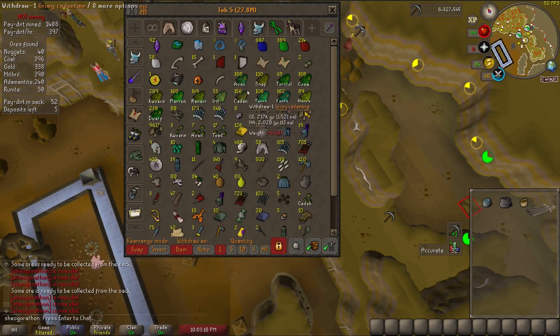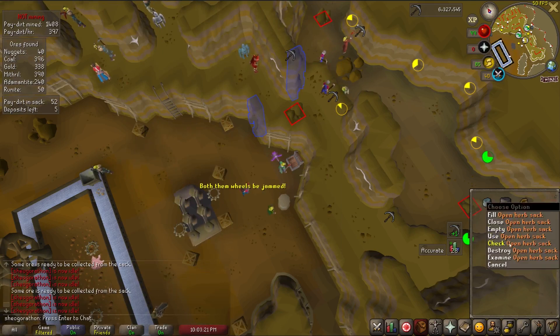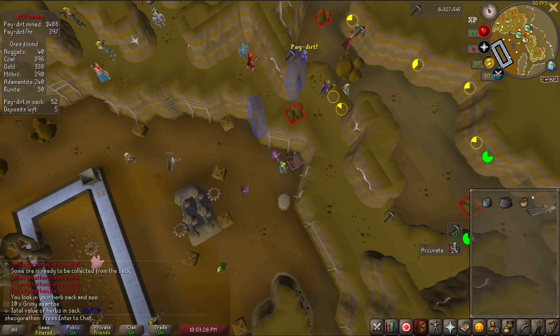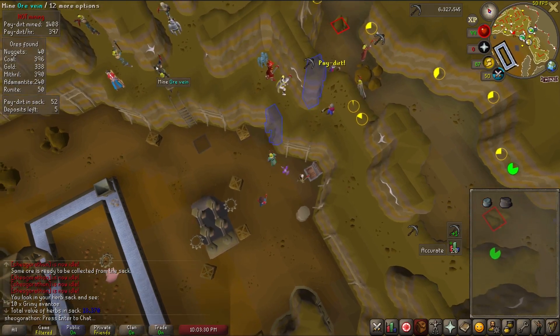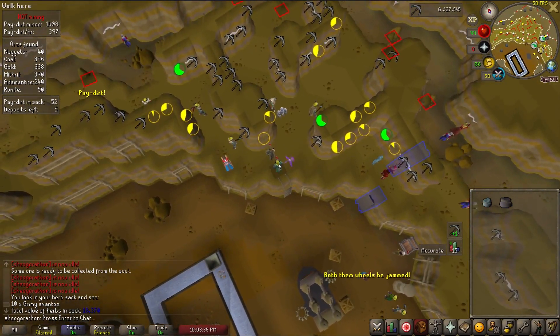The Herbsack Price Calculator is a really simple one — it tells you the values of the herbs in your Herbsack when you check the contents. This is another plugin that is so simple and useful that it really should be in the RuneLite main build but isn't. Unfortunately, there isn't an equivalent for the gem and coal bags, but hopefully someone makes those in the future.